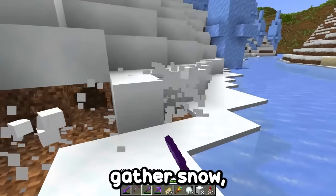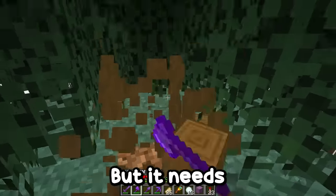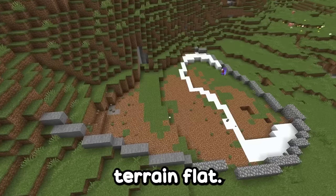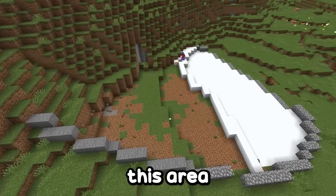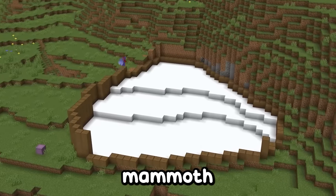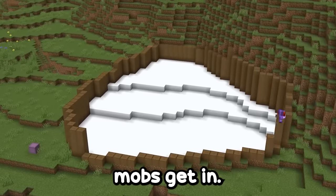I'll need a lot of compacted ice and snow. Collect compacted ice, gather snow, and I'll need some of this wood too, but it needs to be stripped. Before building, the first thing I have to do is level the terrain. After making the terrain flat, I'll spread a layer of snow across this area to protect the mammoth inside. I'm going to create an enclosure — this enclosure will ensure that the mammoth doesn't escape, and no outside mobs get in.